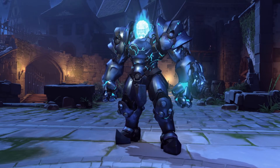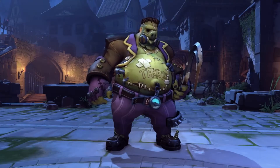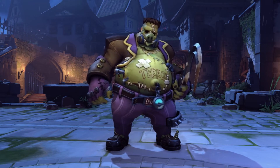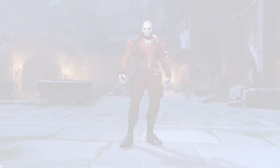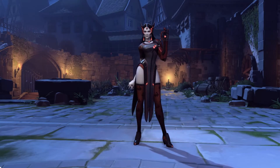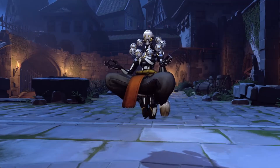Dr. Junkenstein, which is Junkrat's new skin, basically makes a bunch of Omnics that fight you. You're training against the Omnics and you can set it to easy, medium, or hard. On hard you'll get the most points toward getting a loot box — basically a bag of candy for the Halloween theme. Medium gets you a little less, and easy gets you the least, depending on how far you make it through the rounds. It's kind of like playing Zombies in Call of Duty.